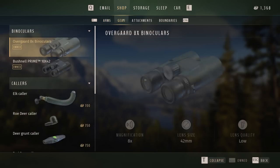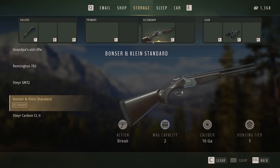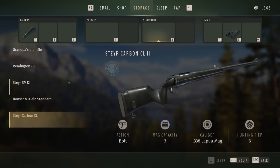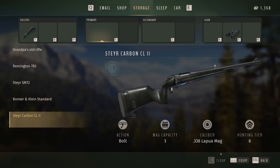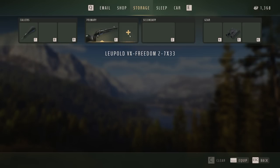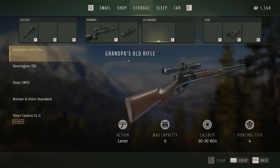It's a long-range specialist gun so we're gonna buy that today and have our first hunt with it in Transylvania. I'm also gonna take another gun — the 30-30, grandpa's old rifle — in the second slot, just in case we see roe deer. We can't use the 338 on those. The problem is we might not be able to hunt roe deer because we haven't got the license. You can do missions to unlock some of those areas, or if I've got enough money I'll just buy them.